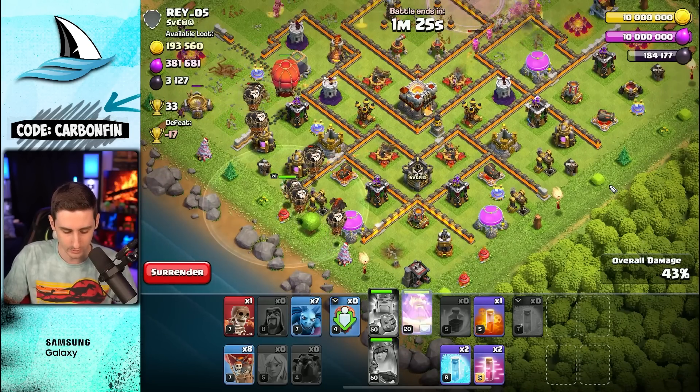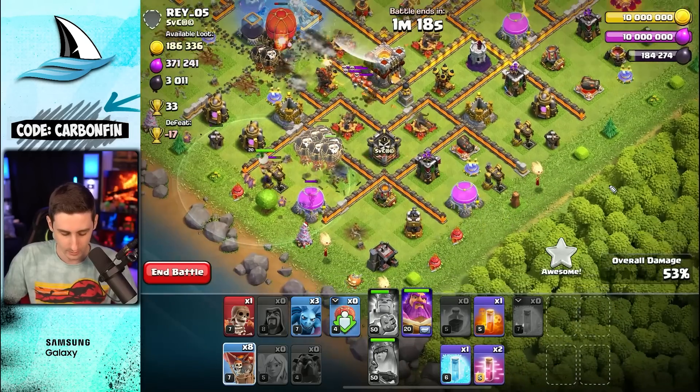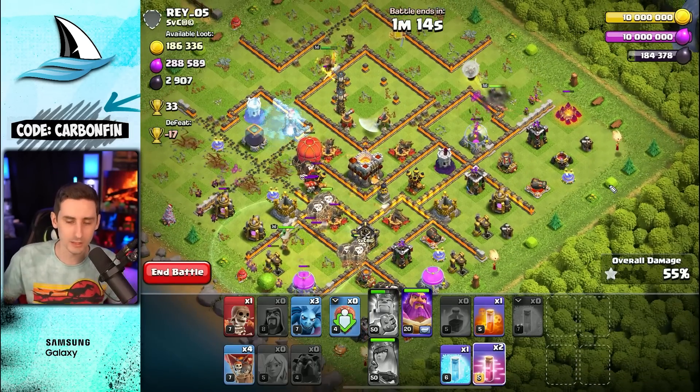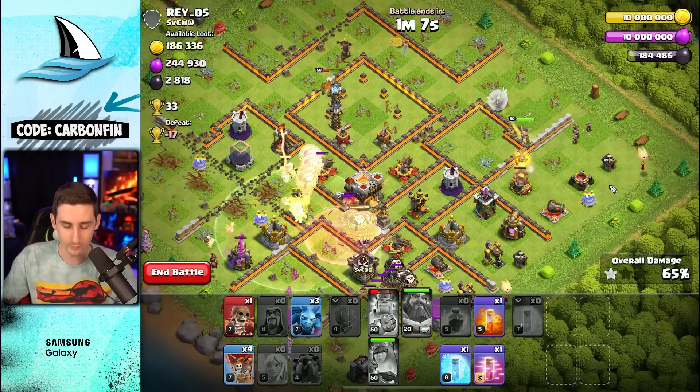We'll drop another hound down here as we move with the warden. Drop some minions — if you don't drop your minions in time you're going to time fail. As we continue through, let's freeze and drop some more balloons. Notice I don't drop all my balloons in a line; they're going around this space slowly together.